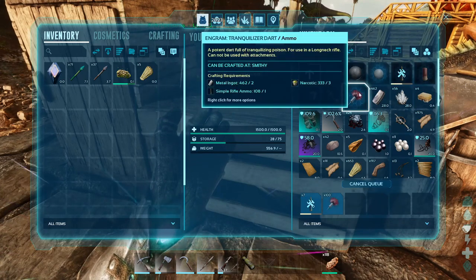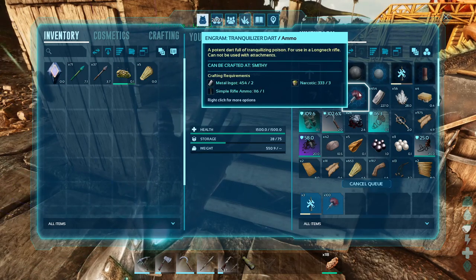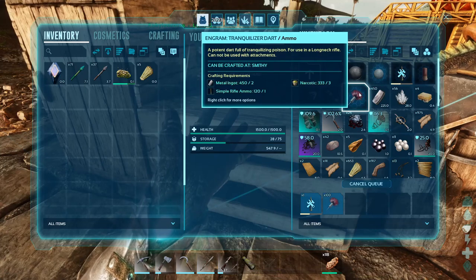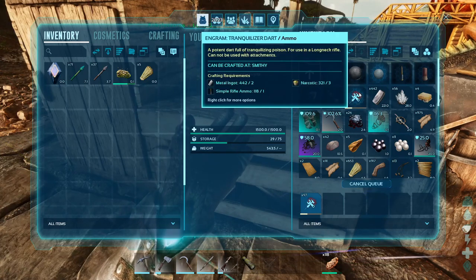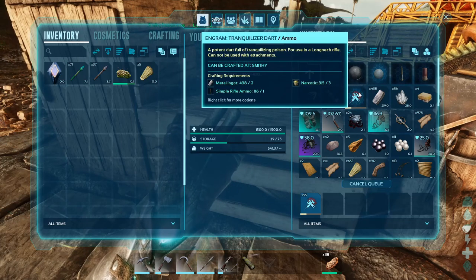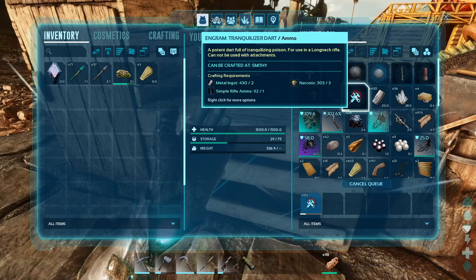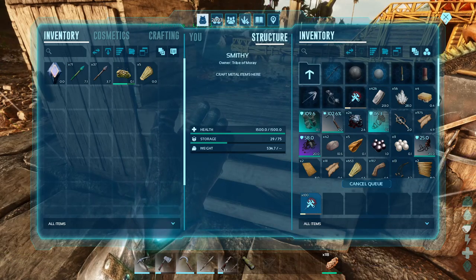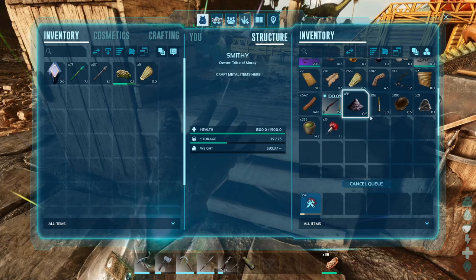Let's do it all - we can afford it. We'll get a hundred. That's probably more than I need, but this is what I was working towards anyway - just getting tranks.